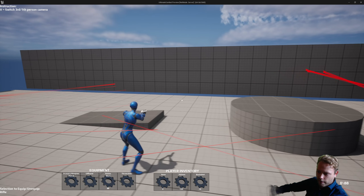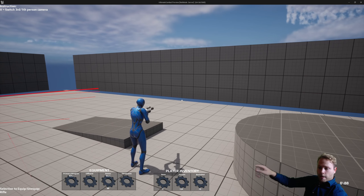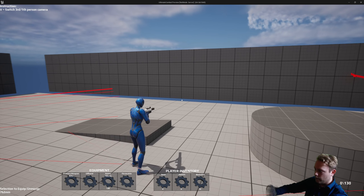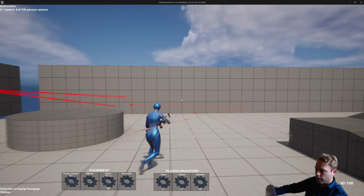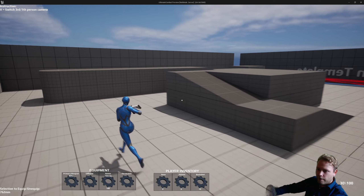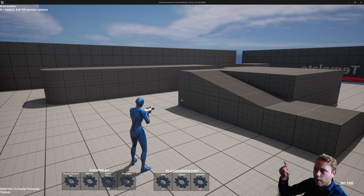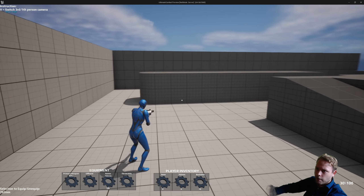I also have a rifle, so let's equip that one. I need to make sure to equip the rifle ammo, and I'm also reloading the weapon. So now there are 30 bullets in this weapon. The rifle has three fire types — I can print them in the upper left corner. It's set to single shot, now burst shot, and now automatic shot.